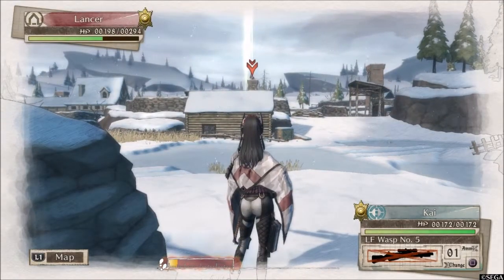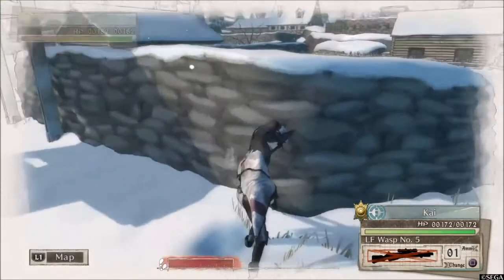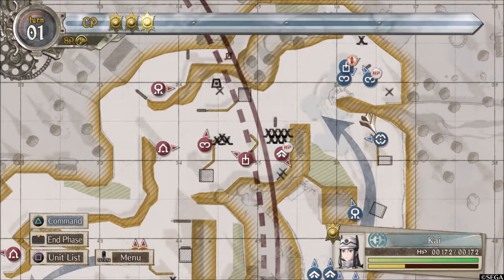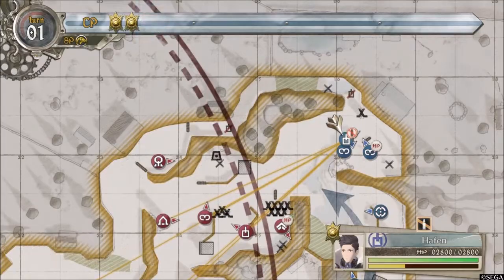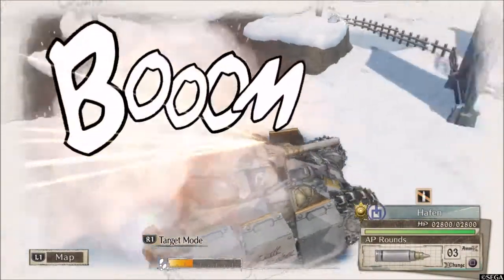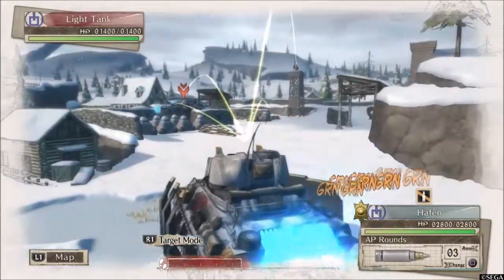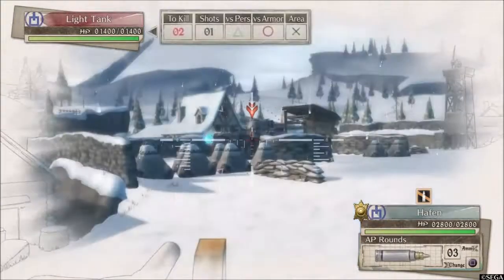There is only one additional class. All classes are upgraded the same way — you earn XP, go to a command center, and level up classes as a whole, so leveling up the scout class buffs all scouts. Leveling up weapons is the same: you spend money to upgrade them, and once upgraded it applies to all units of that class. You can also equip individually-won weapons to specific units.